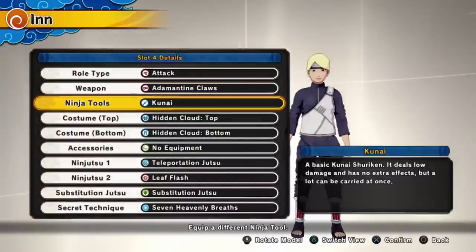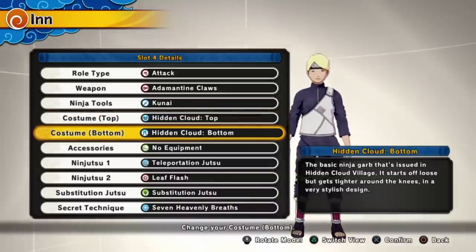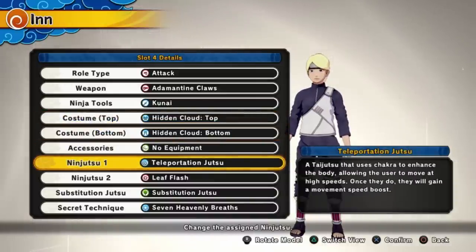I gave her kunai. She's from the Hidden Cloud village, so I just gave her the Hidden Cloud top and bottom. I know that her attire is a little different, but you can't get it in this game, so I just went with the Hidden Cloud. Then we have a teleportation jutsu.